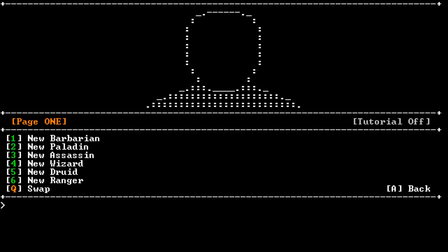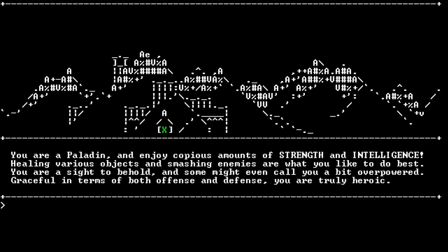Let's press one for Play and hit Enter. We're going to try a new Paladin, because Paladin is my favorite role to play in Angband, and since we're deviating from Angband, let's retain one familiar thing. You are a Paladin and enjoy copious amounts of strength and intelligence. Healing various objects and smashing enemies are what you like to do best. You are a sight to behold and some might even call you a bit overpowered - graceful in terms of both offense and defense. You are truly heroic.